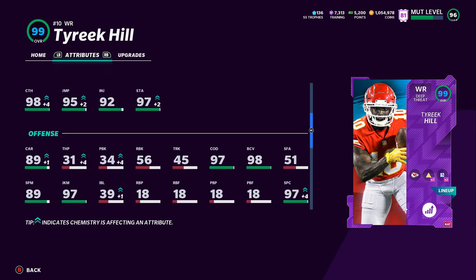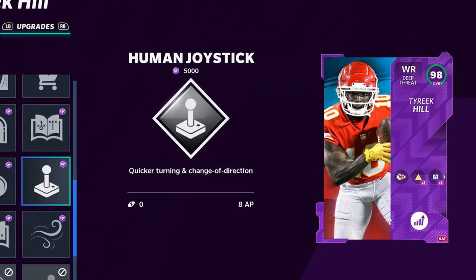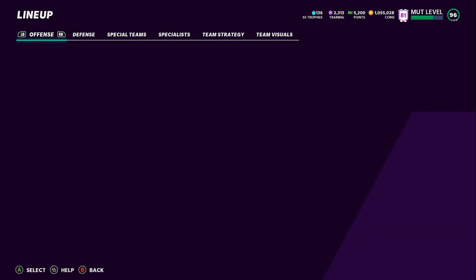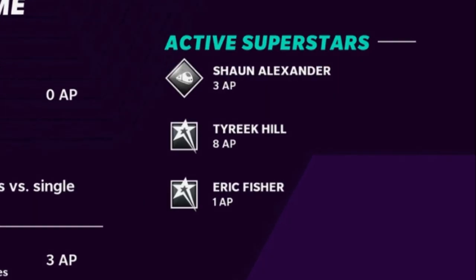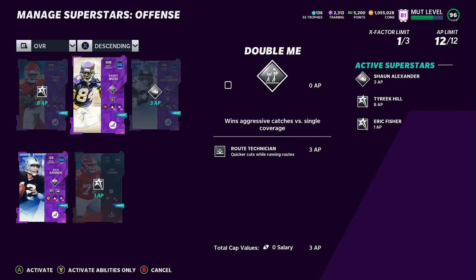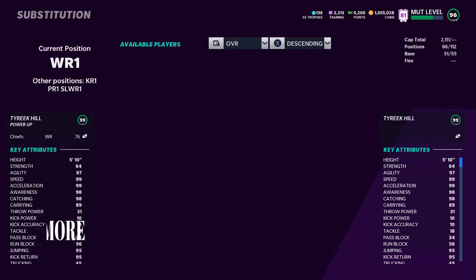I'm in MUT, but you can easily do this and have a much bigger advantage in regular game modes. You can also use just about any receiver you want, but what Tyreek Hill has that most others don't is Human Joystick. This is 8 AP — I think that might be the most AP of any ability in the game — so I pretty much have to take away just about every other ability. The only abilities I'm going to be left with are Identifier, Human Joystick, and Jukebox on my main running back. Hit the like button and let me know in the comments, because I definitely think it's going to kick this gameplay up a notch.